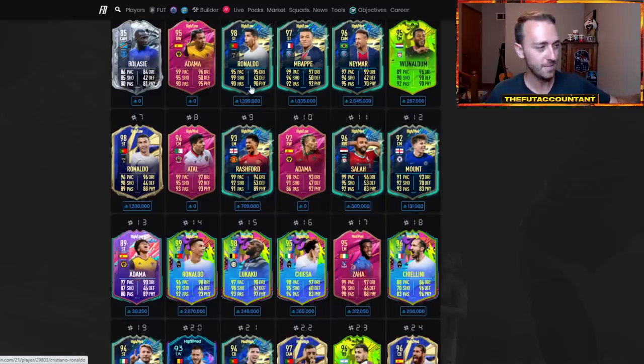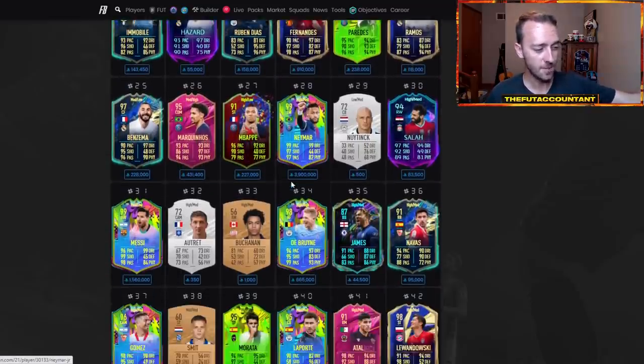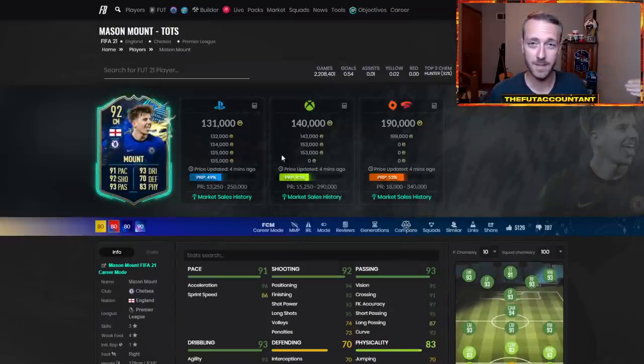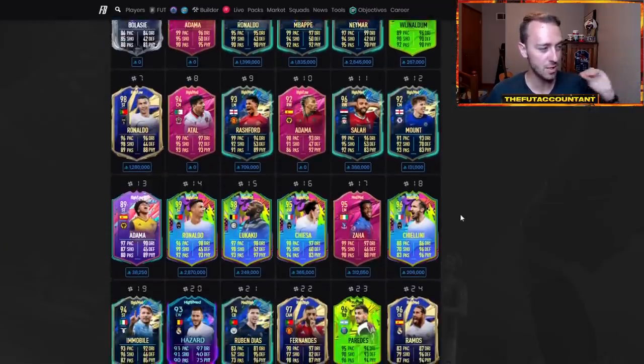Now here's part of the issue. People have sold off some of these cards, especially the front three on the loading screen. This Rashford is down. I was looking at Team of the Season De Jong — he is down under 400,000 coins. But other cards like this TOTS Mason Mount, he's probably going to get back into packs today. He's not down at all — 130,000 coins, actually up for this card. So on cards that have not dropped yet, you still have an opportunity.